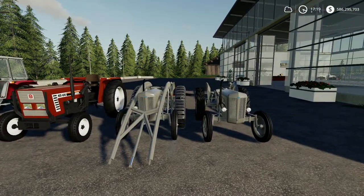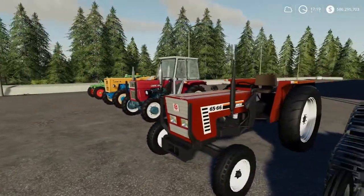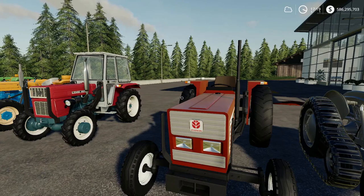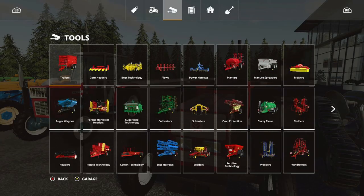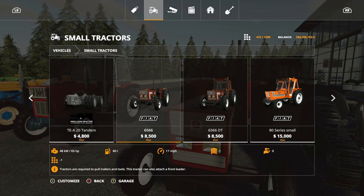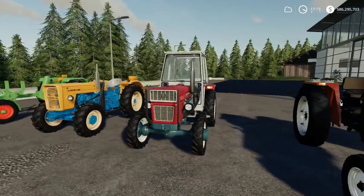You can start with it and see if you can work your way up. Next we have the Fiat 65/66 — both of those series are pretty good. Checking the cost, it's $8,500 for the base model. Both models have front loader implementation, which is pretty good.